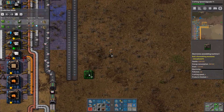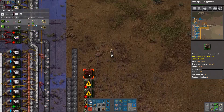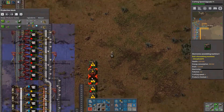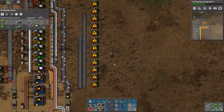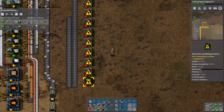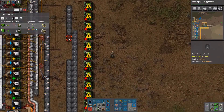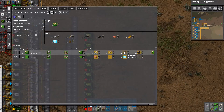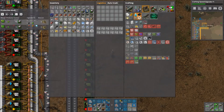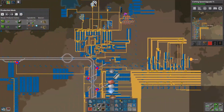I need 13 of those. This will make electronic logic boards. Because this will be the blue belt, I need to figure out how much input per second. This is less than two, this is less than one per second, so a single fast inserter should be fine. Let's make those and get more iron.